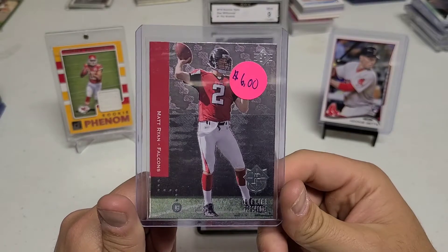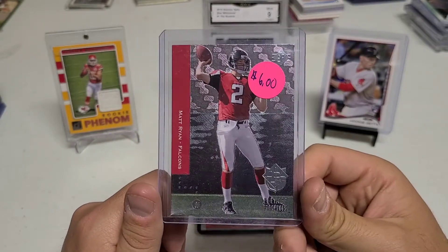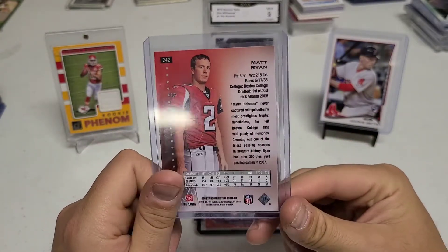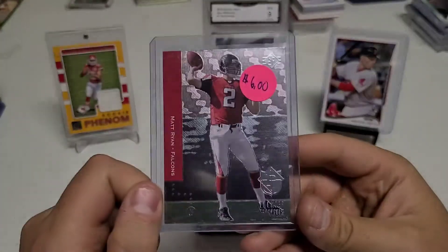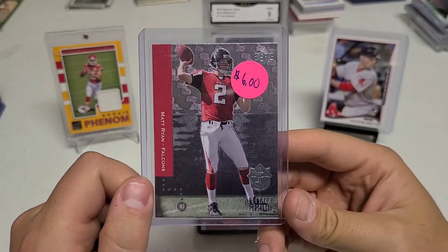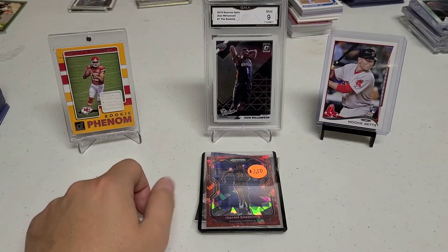Any playoff berth would be great for them just to get this card back up to where it could be. Matty Ice — just known for not being able to finish in the Super Bowl — but still a nice card. Premier Prospects, beautiful looking card from a rookie, very cool.